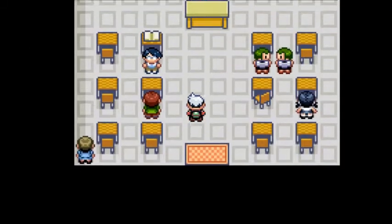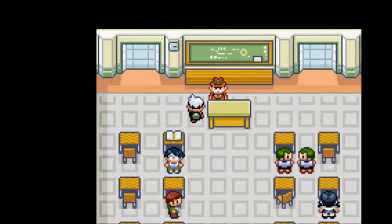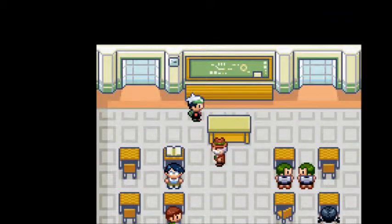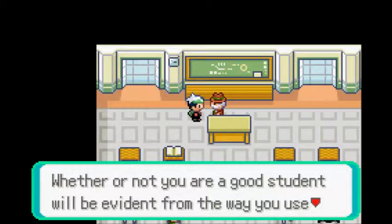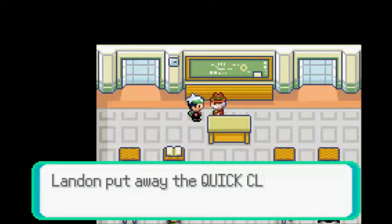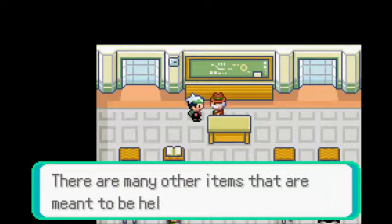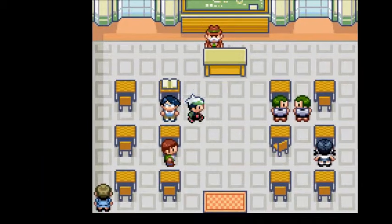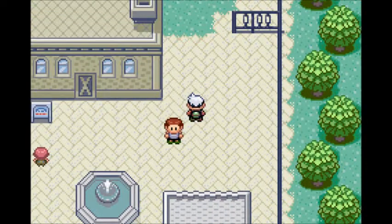I'm going to see what this guy has to say. Quick Claw! He gave me a Quick Claw. A Pokemon holding Quick Claw will get to move before its opponent, so I'm probably just gonna give that to my slowest Pokemon because if your Pokemon's not holding a held item, it's basically useless — well, not useless, but you know.